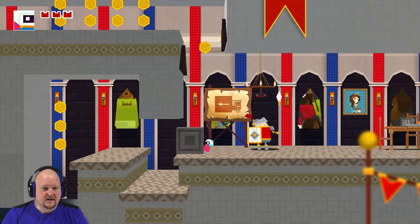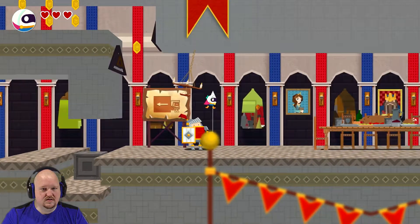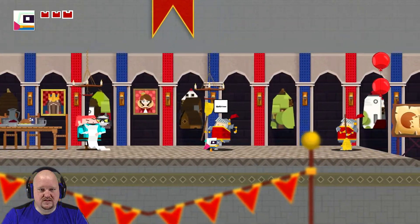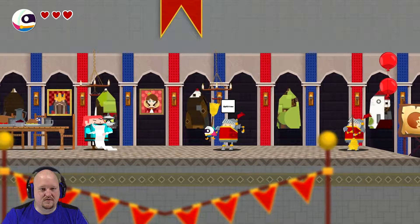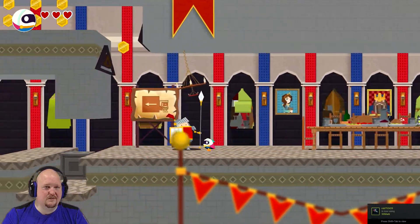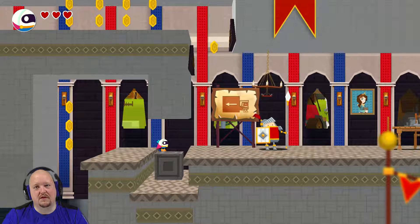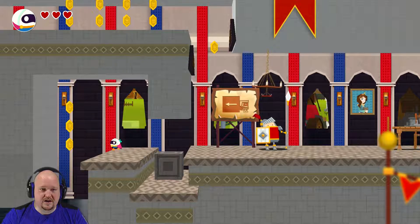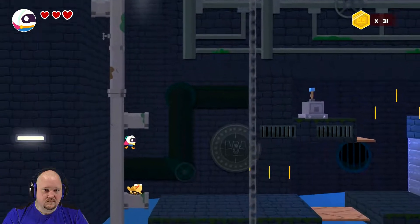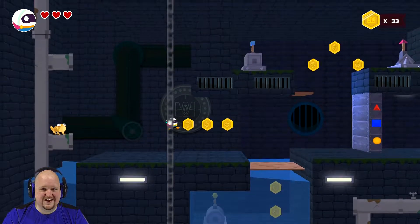Gotcha. Everything is just so slow. I wonder if I switch. I might be able to — there's a point where I can go back and actually get up on those. I don't think there is. I was hoping to get up on the table here, but that's not gonna work. There's gotta be some way up there to that stuff, unless it's something you come back to later. Oh, I was supposed to use the block! I have to use the block form to sink to get that.